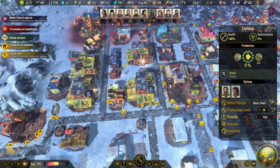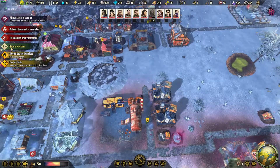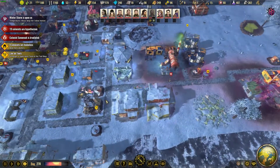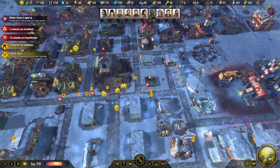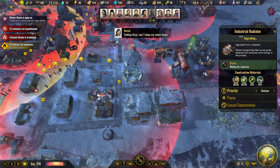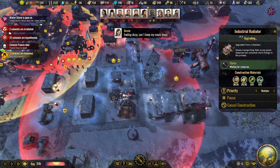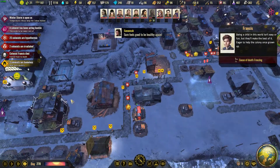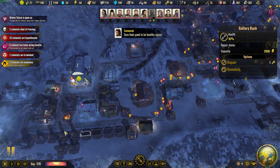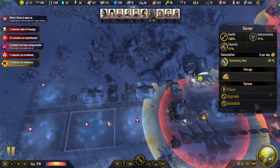I'm gonna pause the tool shop - I know we were just starting to make tools but I'm gonna have to pause it so I can build another house. We've got homeless colonists out here. I need to make sure this heater gets built before anything else. Someone froze to death out there - I don't understand why we're running back and forth in a zone with no heat. You're in a zone of heat - what's the deal?